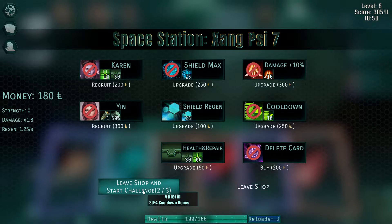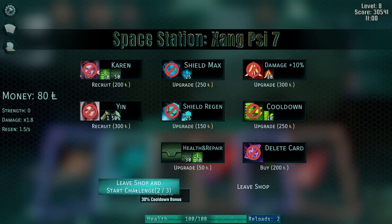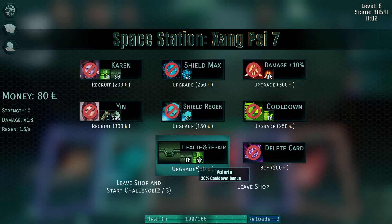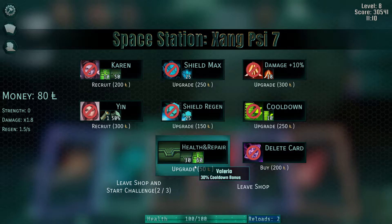We can get another challenge here. That is very tempting. I'll get the shield regen for the money that we have. This will instantly repair us when we buy the health and repair option, so it's better to spend and buy that one after you've taken damage after a level — in theory, not if we die obviously.